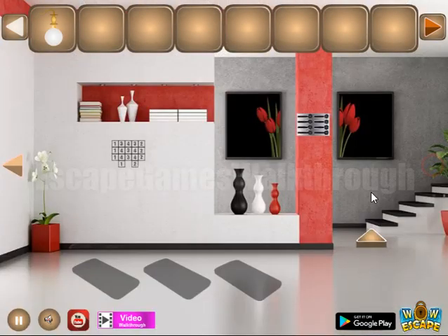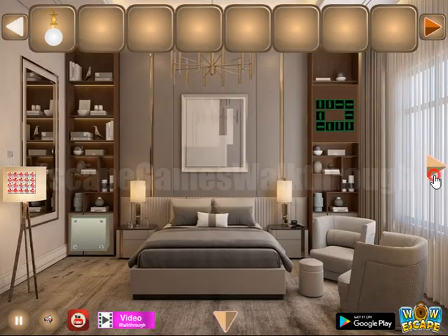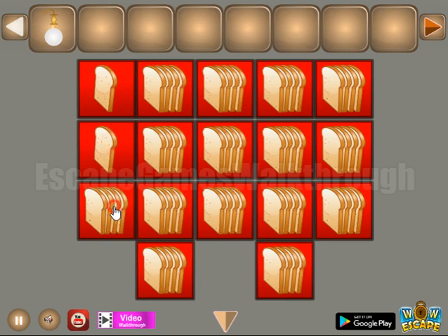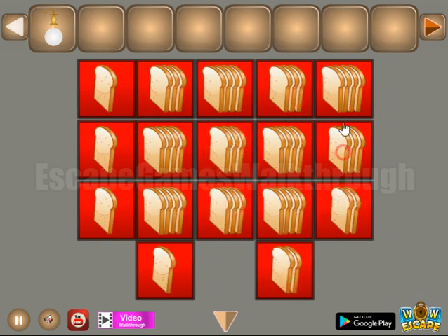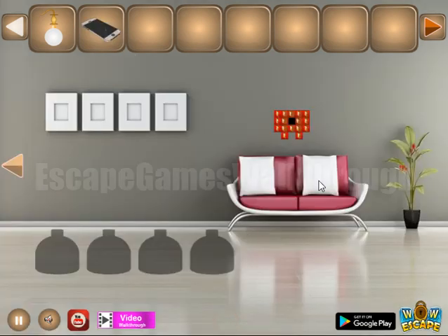Here we can take the perfume going further. Here's the hint — the numbers from 1 to 4, and the same numbers we need to repeat on this place. So these are the number of breads here. We have 1, 3, 4 and 1. Here we have 4, 3, 3, 4, 4 and 2. And this column: 2 breads. So we have got the phone.